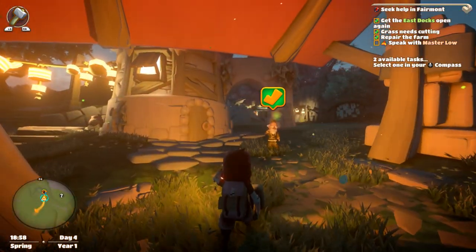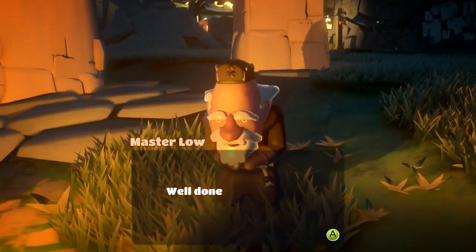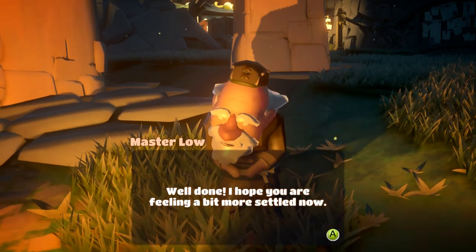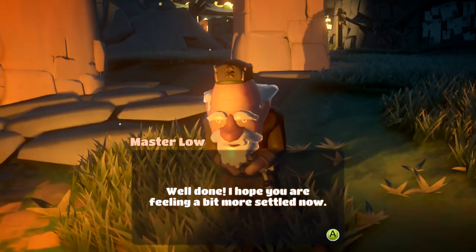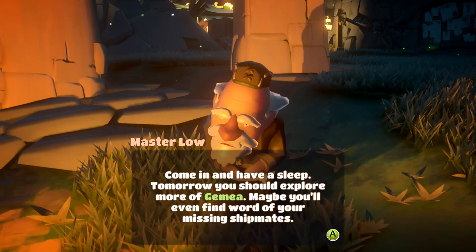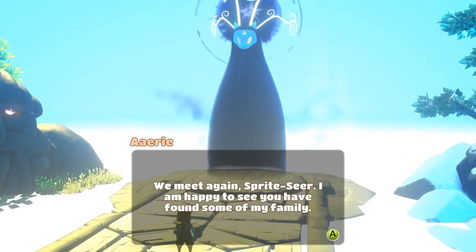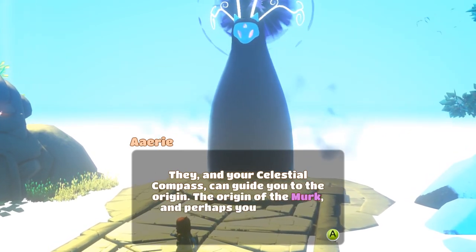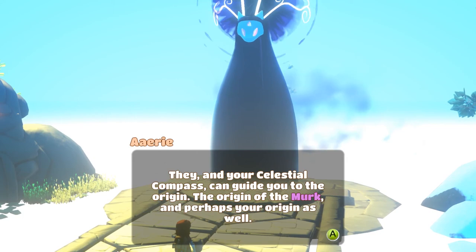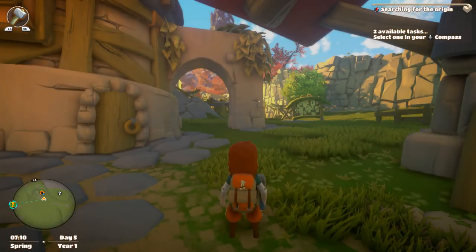There he is. I think it might be his head movements when we talk to him that freak me out — just kind of watch this. Well done, I hope you're feeling a bit more settled now. Look at that head tilt — it doesn't look right. Come in and have a sleep. Tomorrow you should explore more of Jamiya — maybe you'll even find word of your missing shipmates. We meet again, Sprite Seer. I am happy to see you have found some of my family. They and your Celestial Compass can guide you to the origin — the origin of the Merc, and perhaps your origin as well.